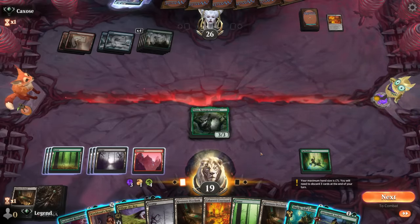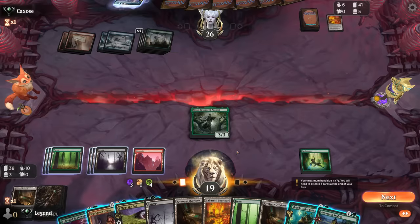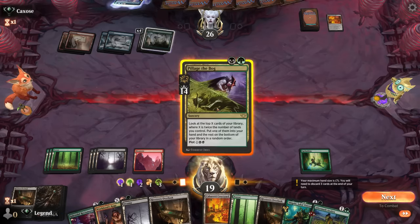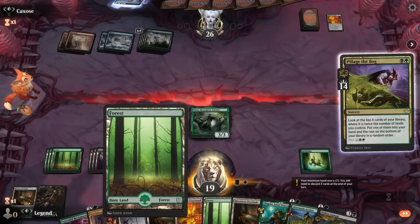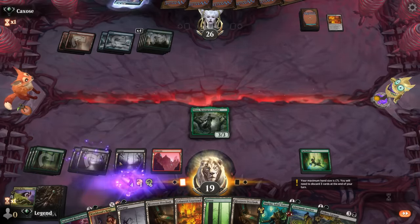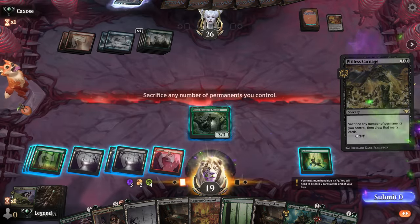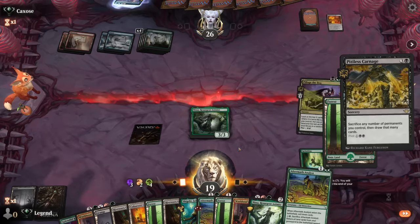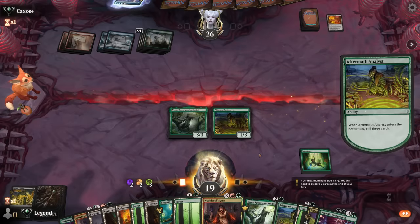What's next? We can Pillage the Bog to look for another Carnage — and we did find it. So again, float all our mana. Could double-tap to speed up that process, just cast the Carnage. Then we can cast Aftermath Analyst to fill the graveyard some more before sacrificing it or using Reclamation. The goal is just to get up to 26 mana; if we're not there yet we can keep going.